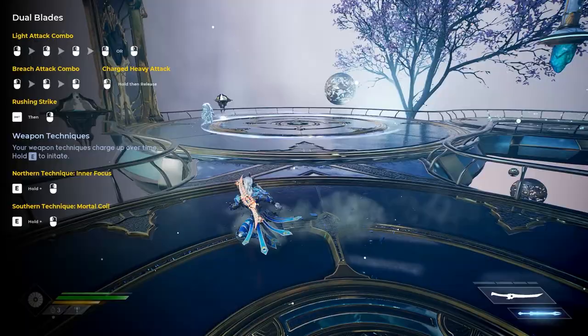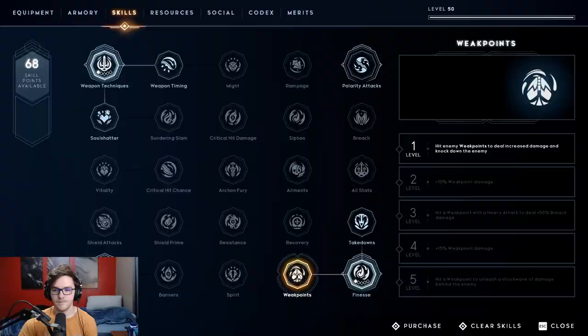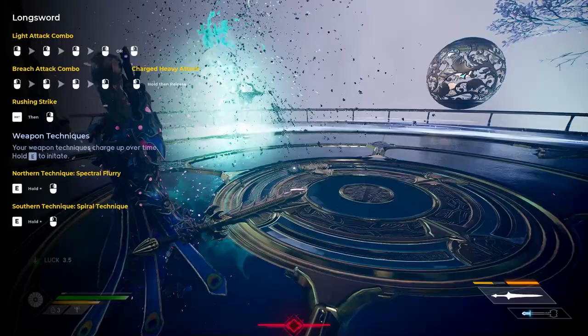Then I go down to Finesse and put one point in there. When you use a directional key and dodge, you slide. There's no stamina in this game, so you can dodge indefinitely, or slide if you have Finesse, and it's pretty helpful in some fights.